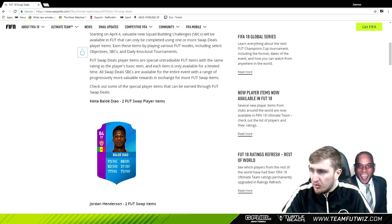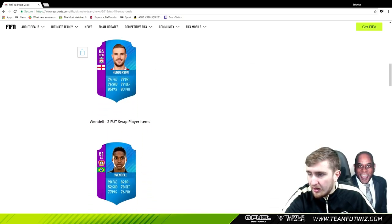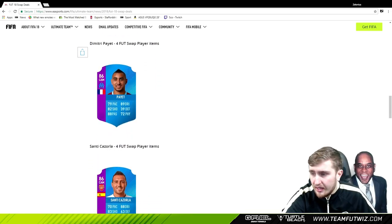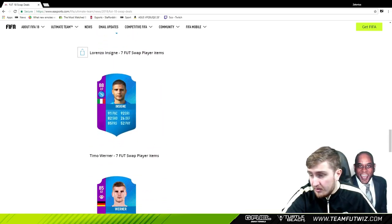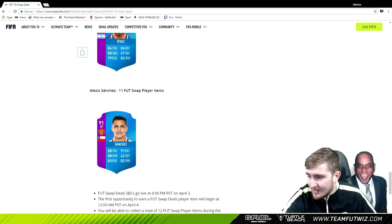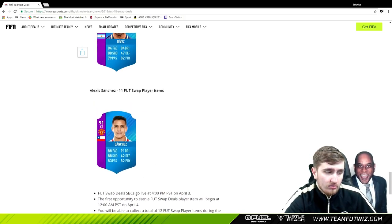Check out some of the cards. We have Baldeau, Henderson, Wendel as the two-cost ones. The four-cost ones are Koke, Payet, and Kozala. At seven we have Zlatan, Insigne, and Werner. And the big ones are Modric, Tevez, and Sanchez. I'm going to now show you some of the ways in-game that you can earn some of these cards.